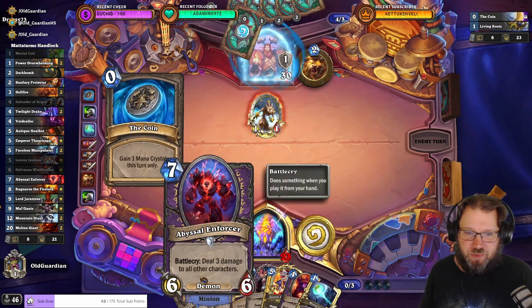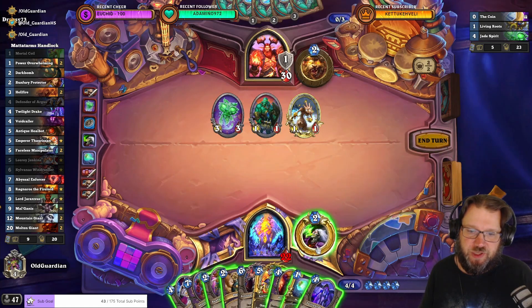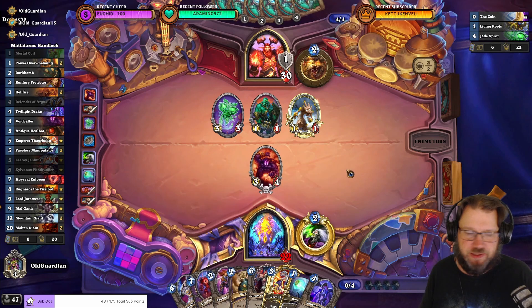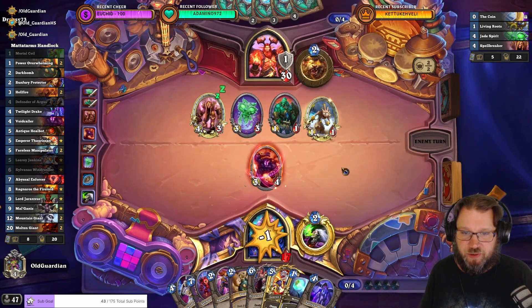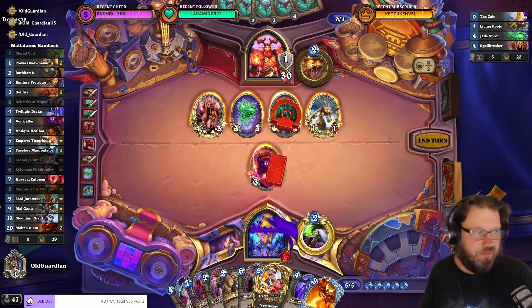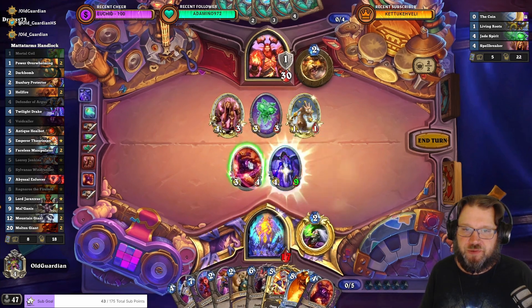I have a Voidcaller coming — that can pull an Enforcer. It's Shades. Twilight Drake or Voidcaller? I guess we'll do the Voidcaller now. That will get me a 6/6 if it even dies. A Spellbreaker! What do you know? That was unexpected. I haven't seen that in a while. Now we could play another Voidcaller. We're getting to a point where playing the Twilight Drake makes sense — play the Drake and trade that one away. They could have a Swipe that would kill this for nothing.